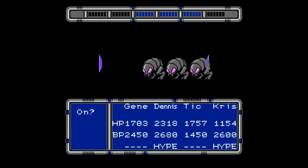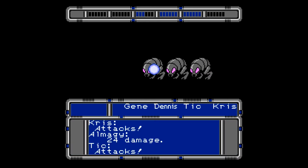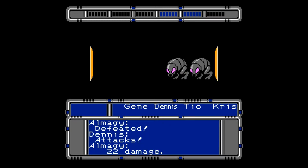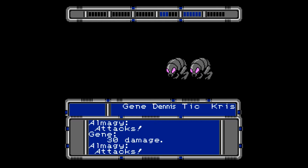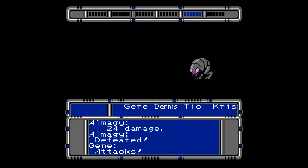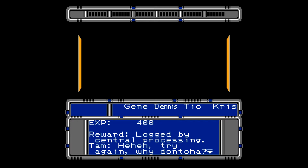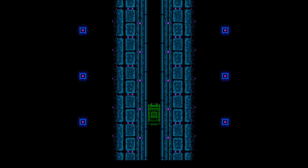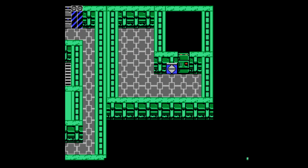Two down. These guys aren't too bad to kill — they die pretty easily, and they give good experience. They don't do a whole lot of damage either. Those 3,000 BP tanks are making all the friggin' difference. And having attacks that cut your health or BP in half — world of difference.